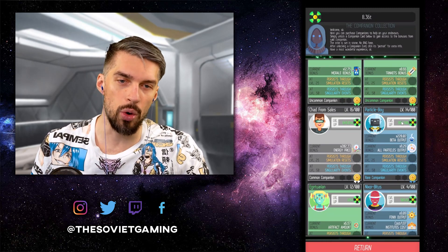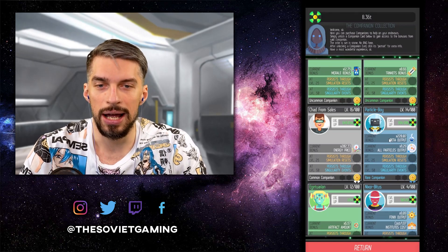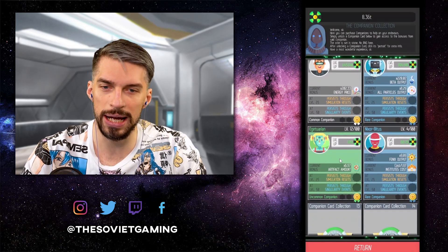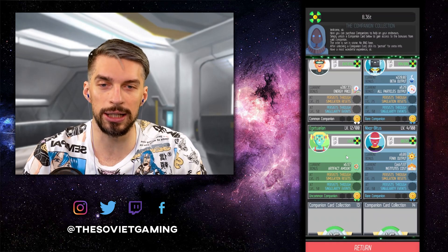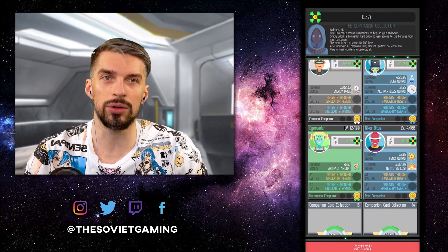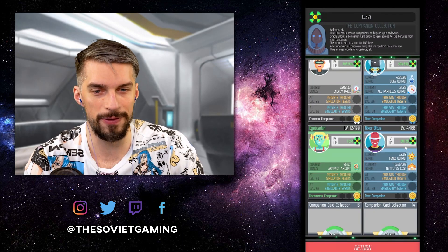If you can go for Particle Boy, upgrade him as much as possible — that's the best investment you can make. After that, spend the rest of your gamma points on everything else. The Aguatuarian will increase the artifact amount, which is useful in specific situations I'll tell you about later. Nyxorbitos is totally useless, so don't go for him.